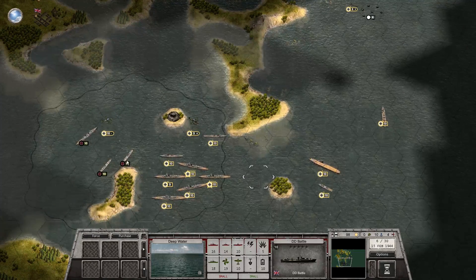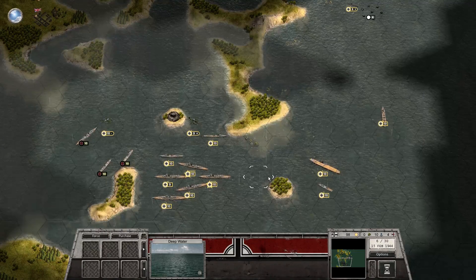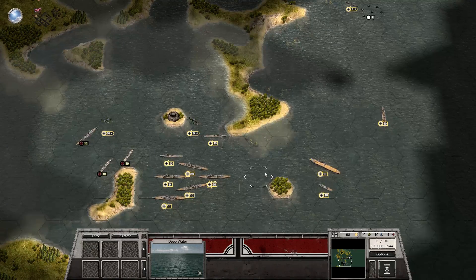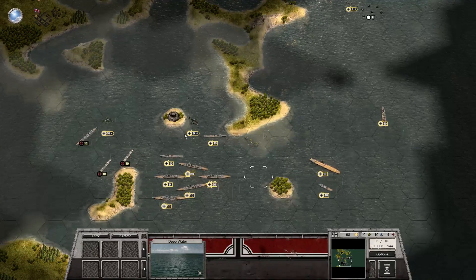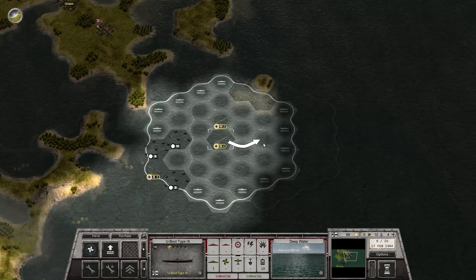Yeah, but it makes a difference with the third plane, because then I can take out the enemy plane in one go and then it won't return. Now it's probably just replenishing and will come back at me, so that's why.